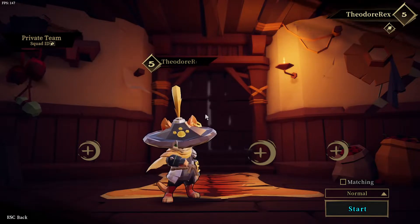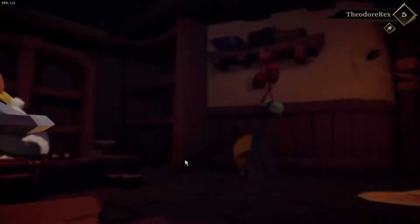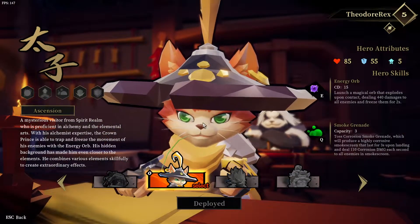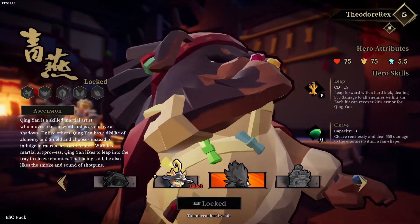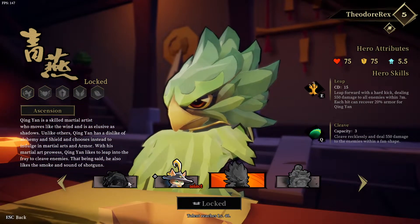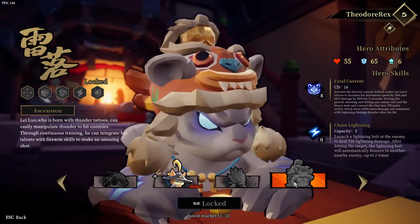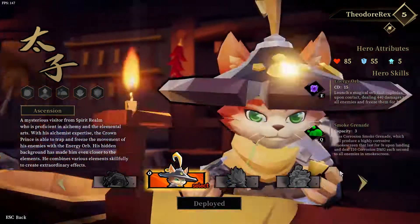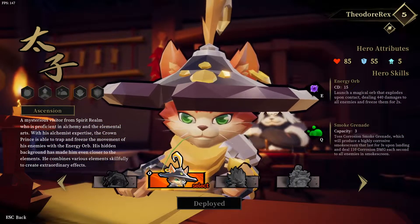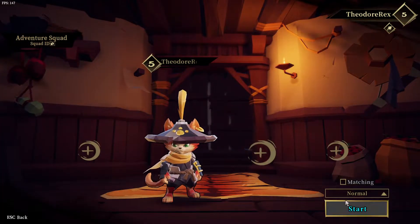So I played a couple runs just to basically dial in my settings. This is our first character. I know you can get other characters - there's a cat, a dog, a bird, everything else is locked. Anyway, we're going with this one, so let's go ahead and hop right in.